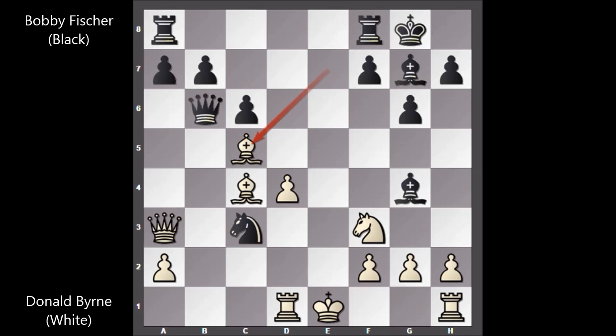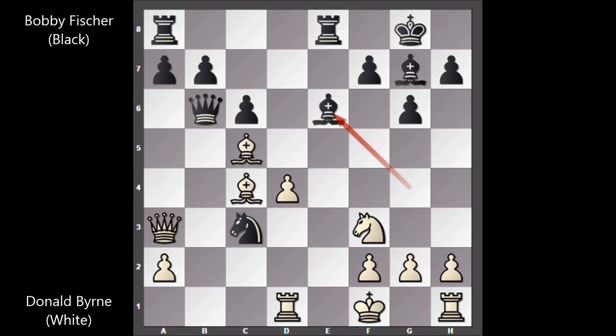Bobby Fischer is not defending the queen and he played rook from f to e8, king to f1. And here comes the amazing move by Bobby Fischer. He played his legendary move: bishop to e6, sacrificing the queen at move 17. What a move by Bobby Fischer! In this position Donald Byrne must have thought that the little kid had blundered — that Fischer forgot about his queen — and so Donald Byrne happily captures the queen: bishop takes on b6.